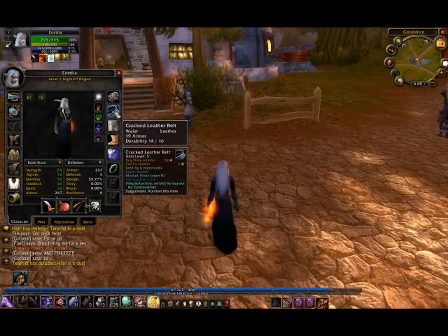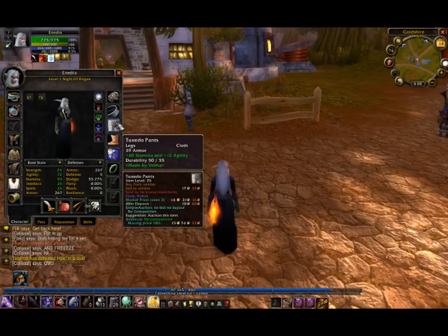And cracked leather belt — you cannot get an enchant on a belt, or anything as far as I know. Tuxedo pants have a high item level, allowing you to put plus 40 stamina and plus 12 agility. That is a must-have.